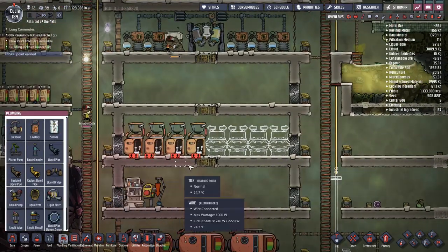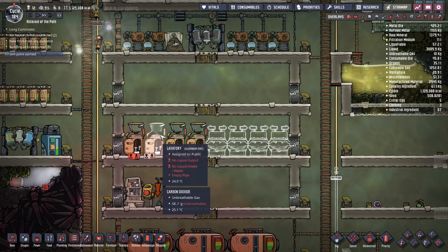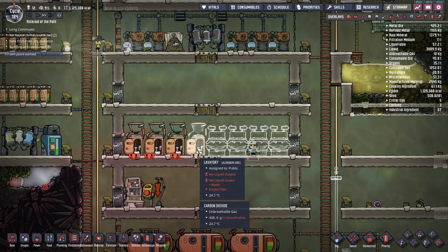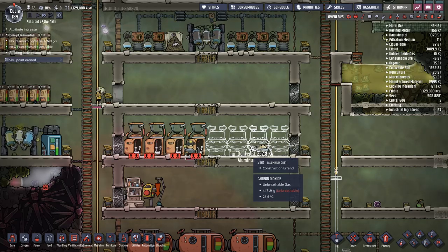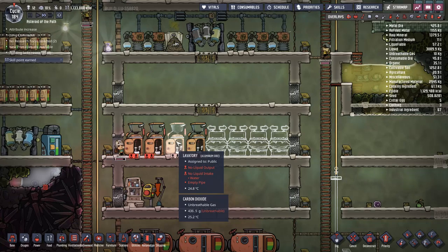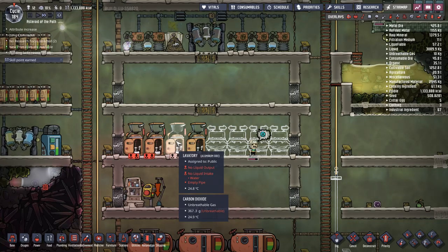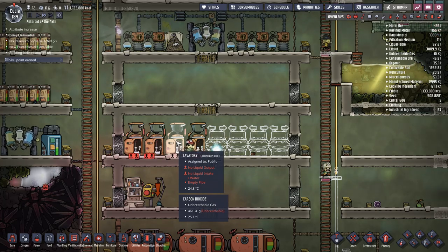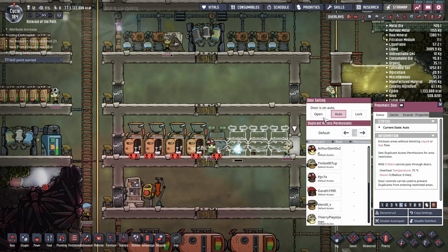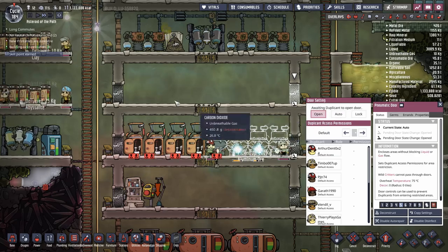The idea is: lavatories take water in and give polluted water out. Sinks give the same amount of water in as polluted water out — no problem there. Lavatories give more polluted water out than they take in, which is obvious but worth noting.